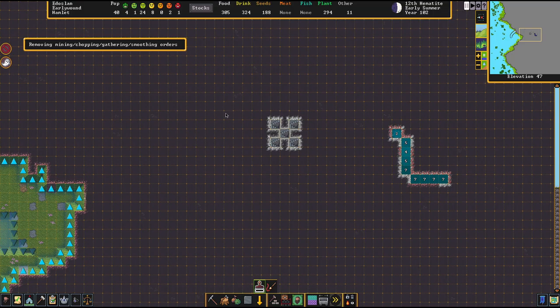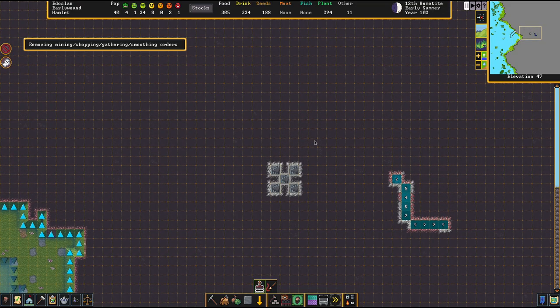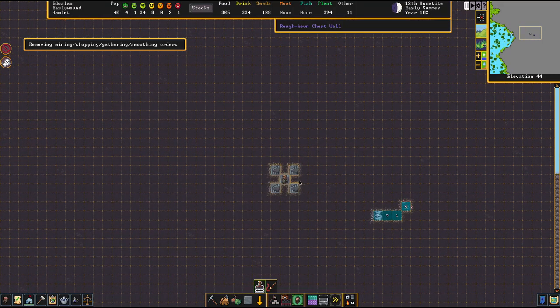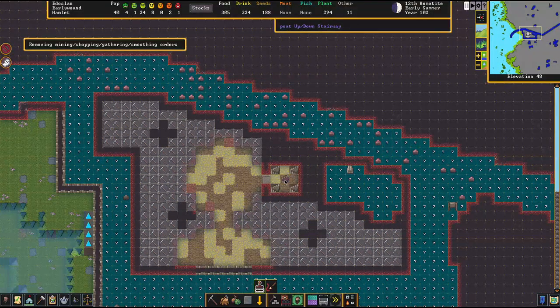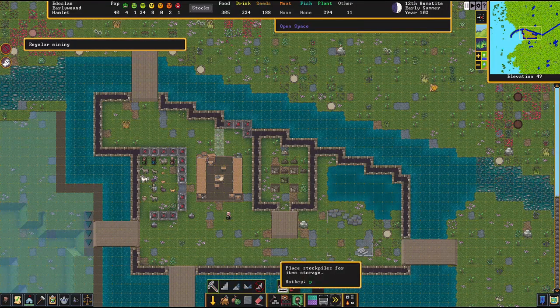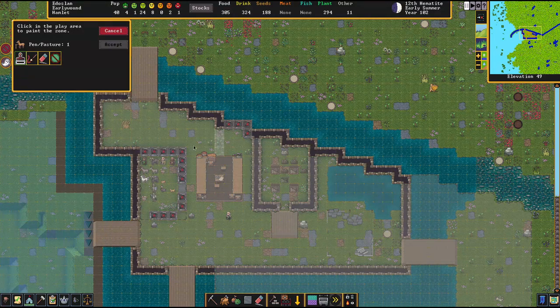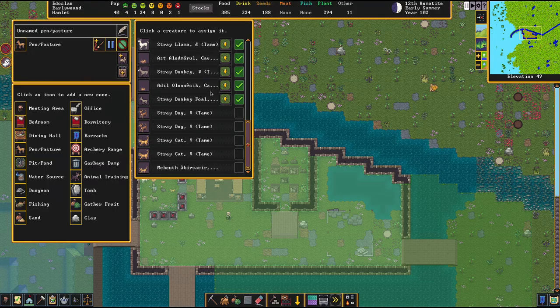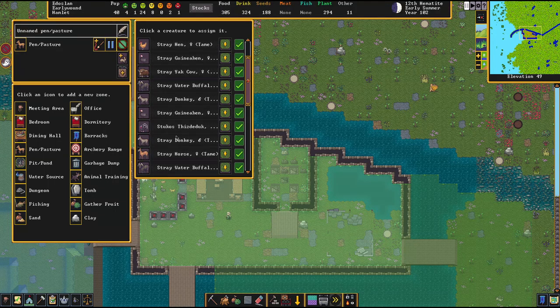We could intentionally do the cheese, do everything that involves animals here. Why is there a horse in my base? I don't like that. For the pen and pasture, actually we just have to click this — come on, you can do it. Who brought his damn horse inside?